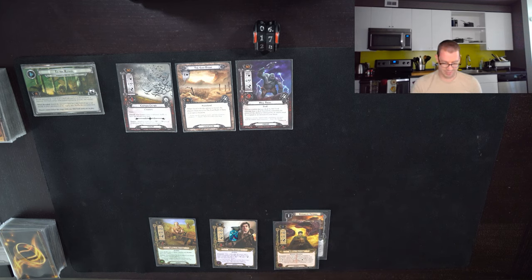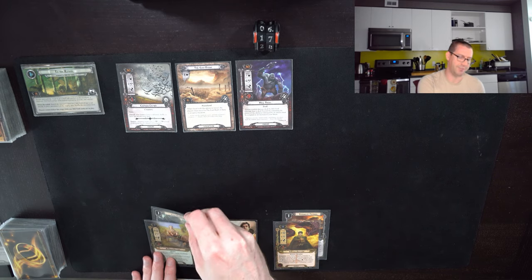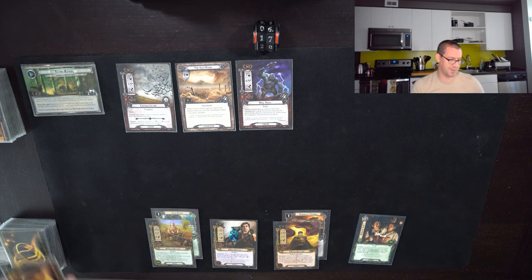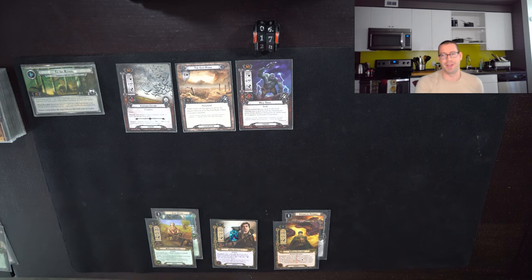I'll do Friend of Friends on Bilbo, and we'll put Fast Hitch on Falco for right now. His two attack is probably the most useful relative to everything else going on. Given all the rest of this, I want to play Drinking Song to just recycle my hand and draw back up four new cards. There's a small chance we get a second copy of Friend of Friends, but mostly I'm just looking for something I can build towards.